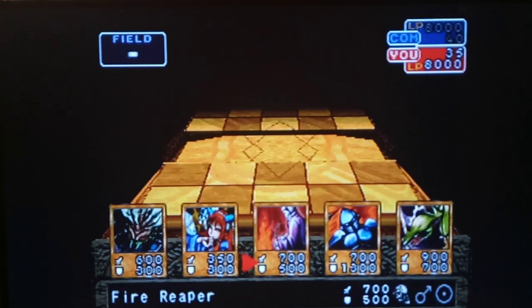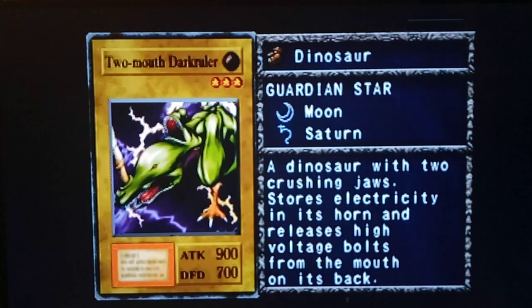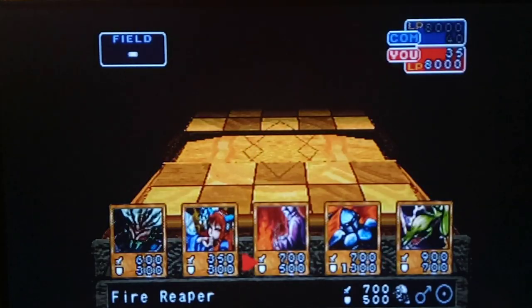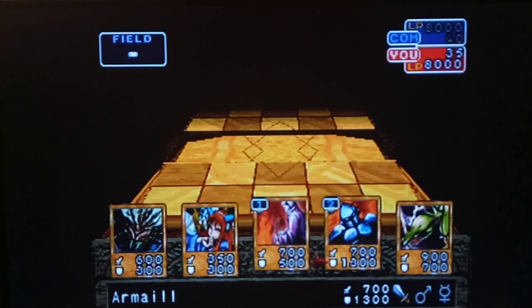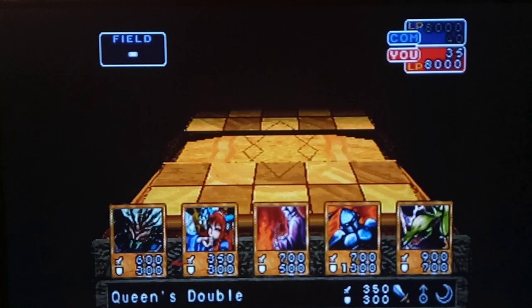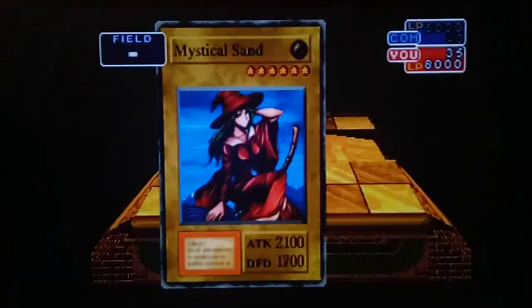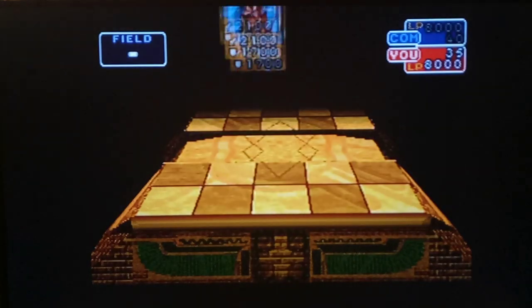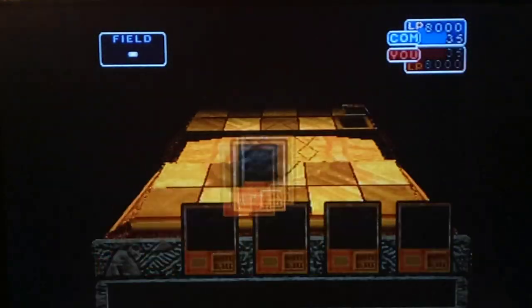Let's see what we got here - we got a fire. This is also a zombie. You know, that just means we're gonna draw a machine pretty soon. Let's roll with Zombie Warrior. Wait - dude, we got a Mystical Sand right here! Good thing I noticed that before I ended my turn.